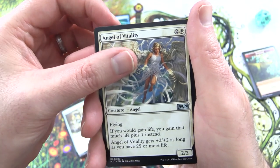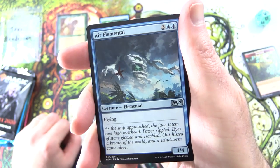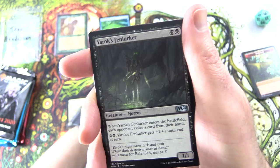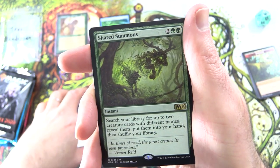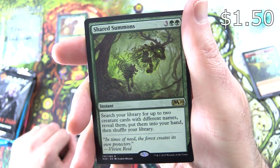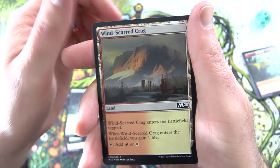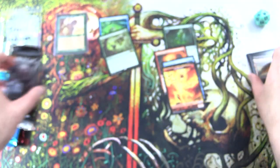Angel of Vitality for the Uncommons. Air Elemental — Creature Elemental, 4/4 for 5 with flying. Yerrox, Fenlurker — Creature Horror. And the rare is Shared Summons, Instant for 5: search your library for up to two creature cards with different names, put them into your hand, then shuffle your library. And a Winsguard Crag and Elemental Token — very much on theme.